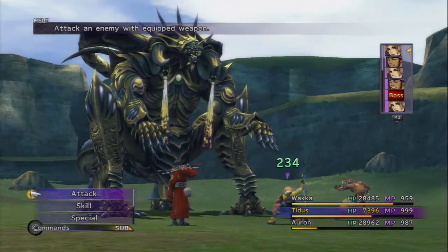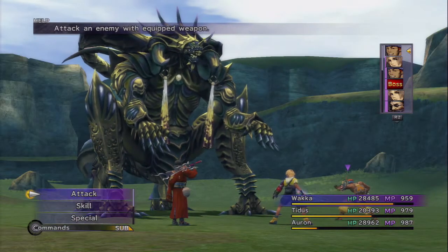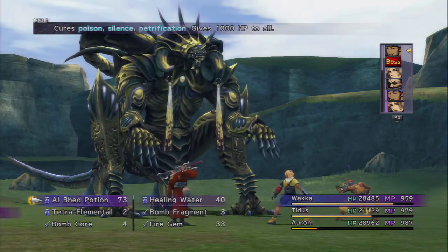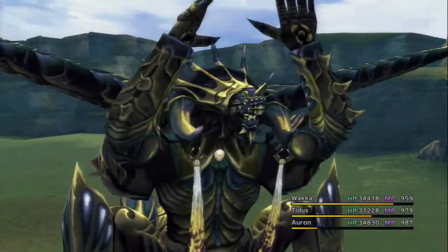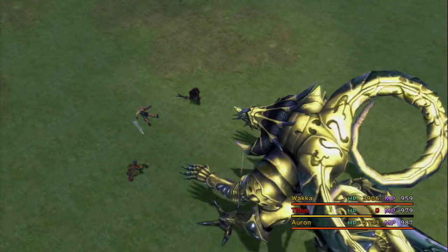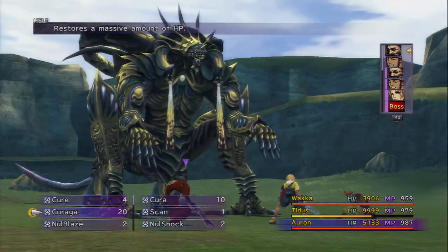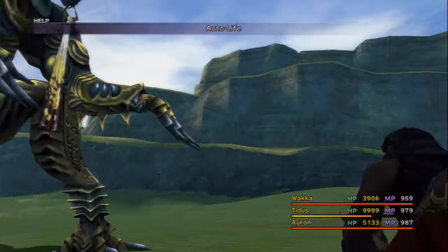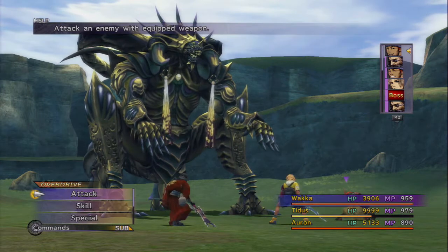I'll throw Regen on Tidus and give him Kiraga. Let's just attack. I'm going to use one more Healing Water. Ultra Spark — okay, so he's got some unique-sounding attacks at least. Holy shit. Nemesis, you're not playing around! Let me bust out Auto Life — and not only that, but he Power Broke us. Interesting.